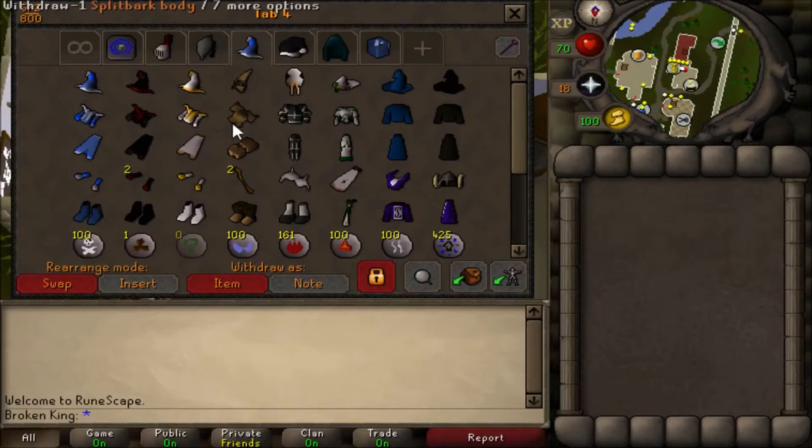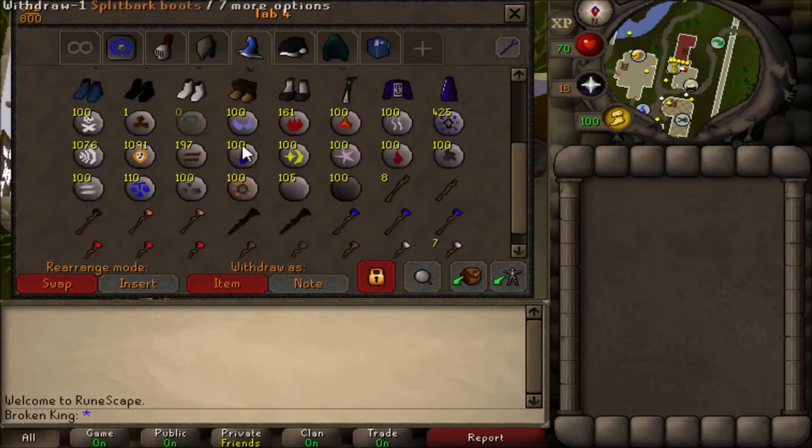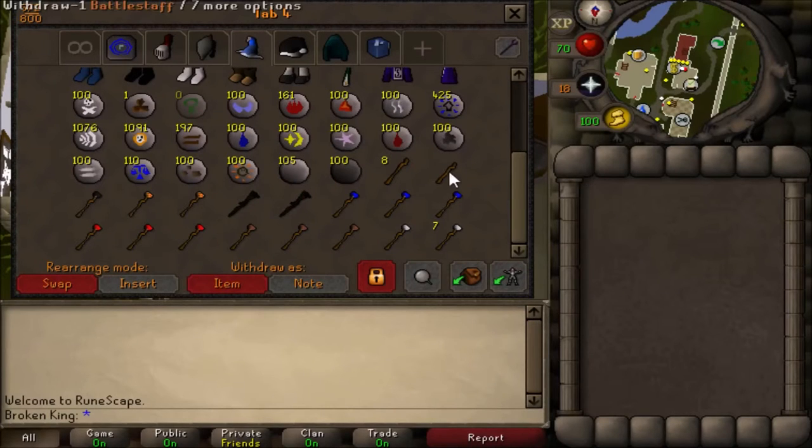Got the three mystic sets — gotta get the split bark and skeletal. My favorite set of prayer robes is Proselyte — also got blue wizard, black wizard, enchanted, and the Farseer helm. Got all the runes, pure essence, all the staffs.